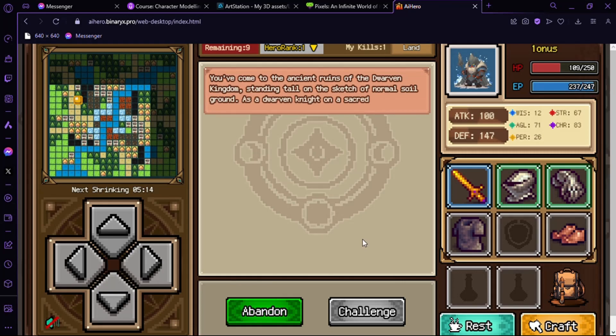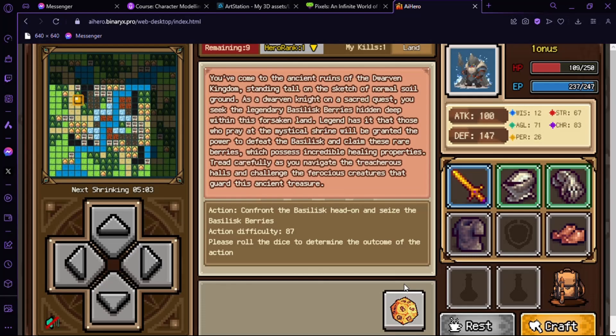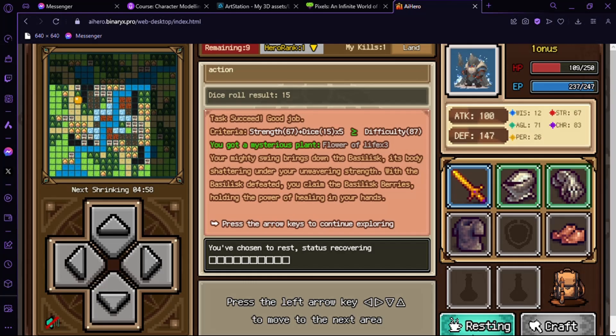Finished resting, we can move down. Strength 67, wisdom 12 — our wisdom is so low, so we will try our strength. We won! We can still rest. We have to prepare our health points just in case we fight someone.